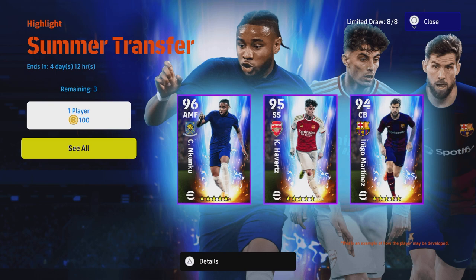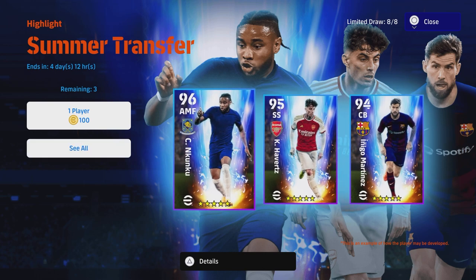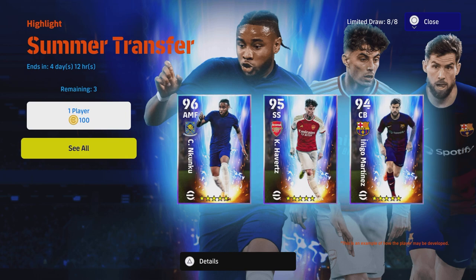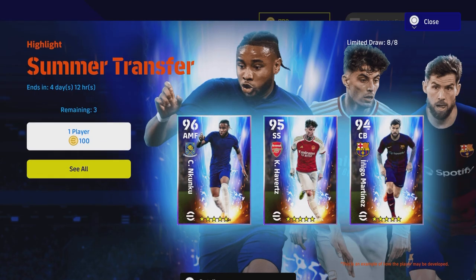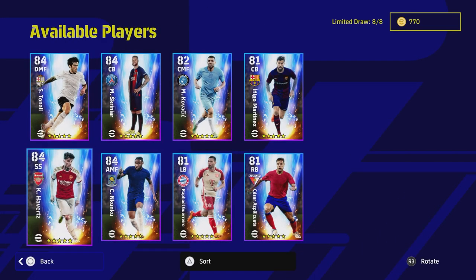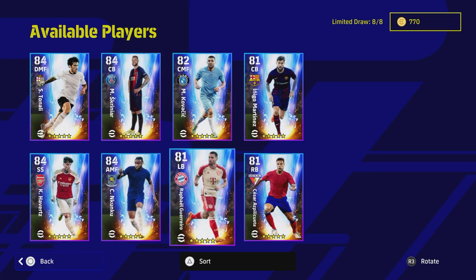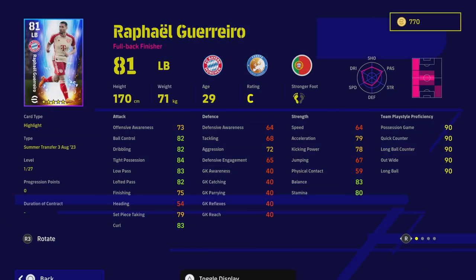Welcome back to the channel and welcome to what I'd consider a very special video. We've done a lot of training guides over the last couple of months, but every now and again a player comes along such as Nkunku who is just so good that you have to delve into his card in more detail. The card we're looking at today is Guerrero, who has moved to Bayern Munich — what a player in terms of stats, skills, and variety.